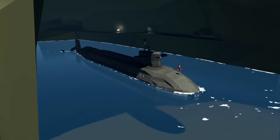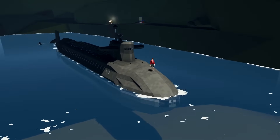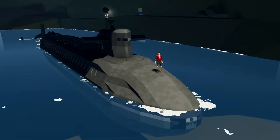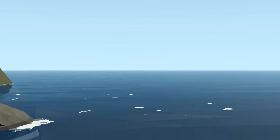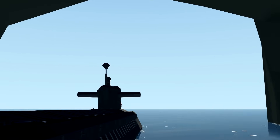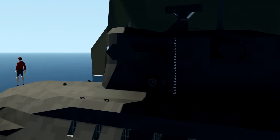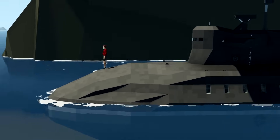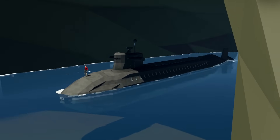Hello guys, welcome back to another video on my channel. Today we are back in Stormworks with a ballistic missile submarine and we're already getting shot at. There is something shooting at our submarine base. This thing right here is a ballistic missile submarine - we're going to jump inside it, get it moving, and use our ballistic missiles to hopefully take out some enemies.